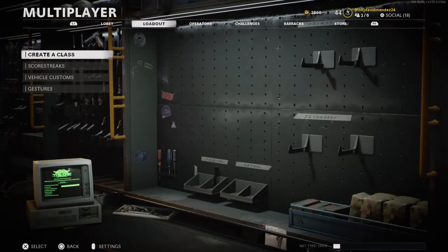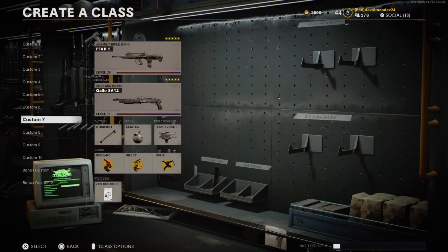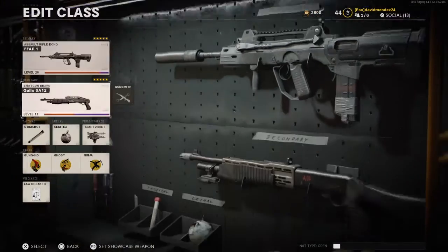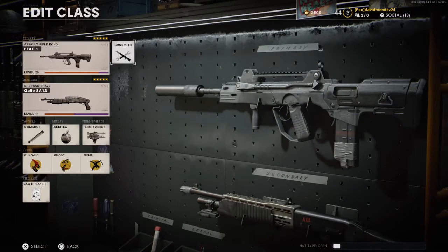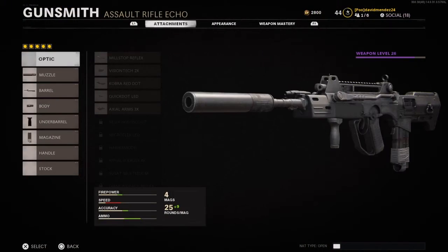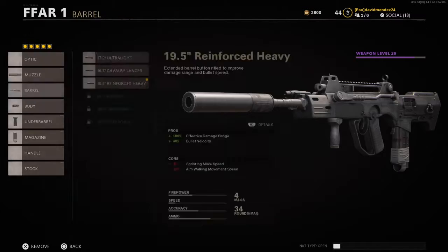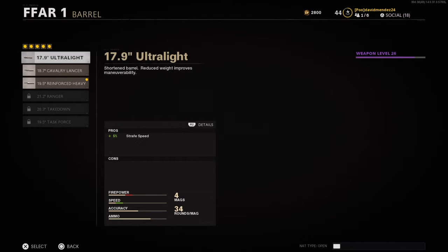So here's the class setup. I'm running the FFAR1 with the SA-12 — that's what I'm rocking with. Here's the class with the setup. In this video, I think I rocked with this one.